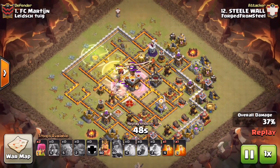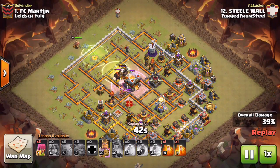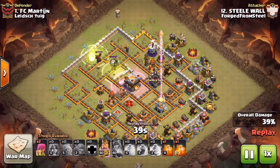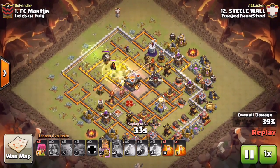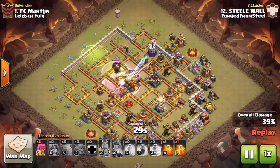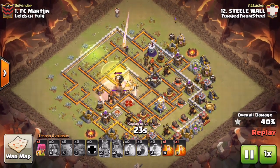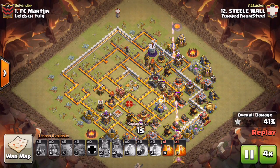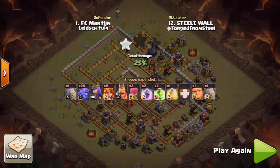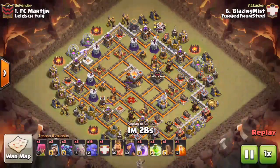His second jump lands a little into the compartment where the queen has hopped the wall. The CC comes out but the valks — even under rage — miss the town hall and aggro onto the queen instead. He drops his king, who heads straight into the town hall under his ability and grabs it, but he's far short of that extra 10% needed to reach 50. A very nice try from Steelwall on this Dark Looter base.